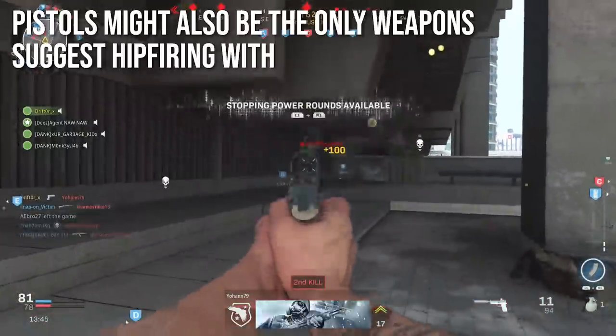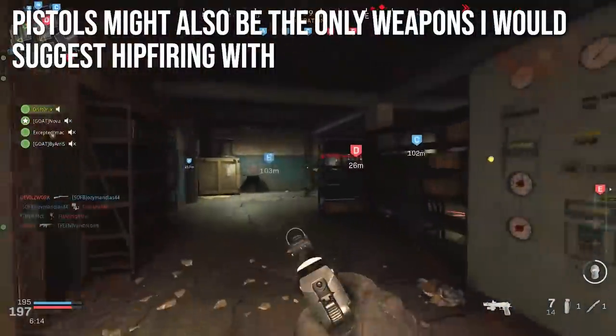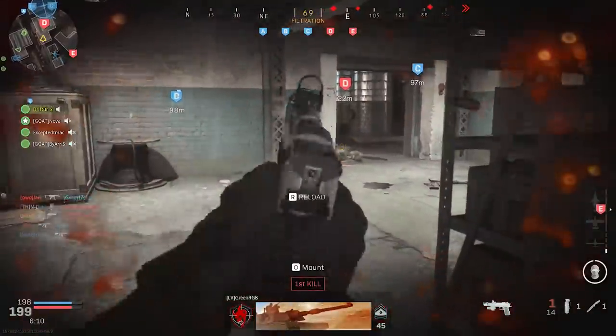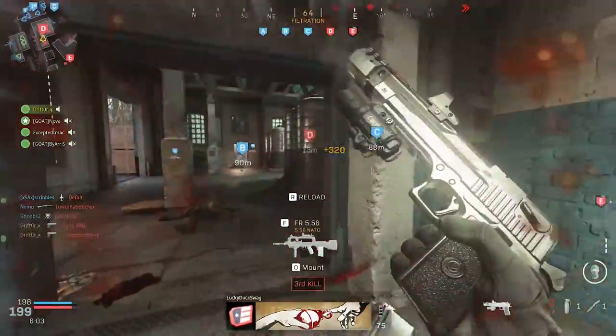Pistols might be the only weapons I would recommend hip firing with as well. They have much tighter and more predictable hip fire spreads than any other weapon in the game. And when you're getting in people's spaces it's close enough where it doesn't matter a whole lot. I've had pretty good luck spamming from the hip with many of the pistols in Modern Warfare.